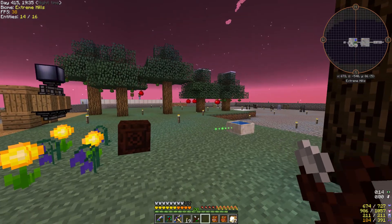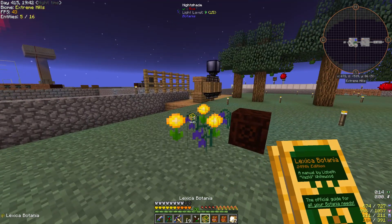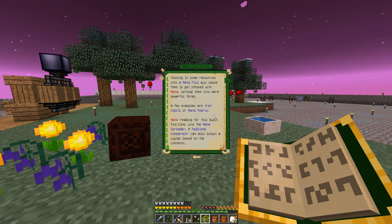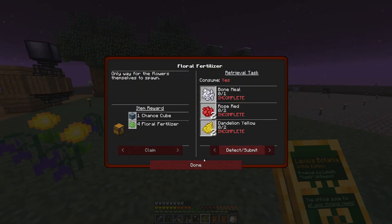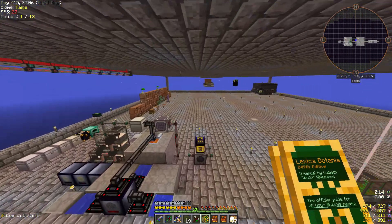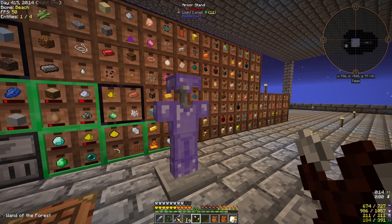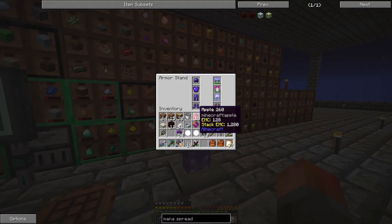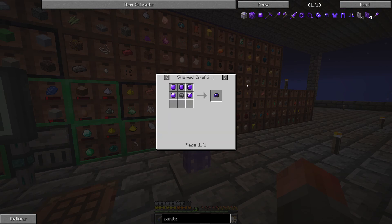With that in mind, we can now use the Lexica Botanica to generate other flowers and make other items. The next one normally is Enderflame. For floral fertilizer we need bone meal, rose red, and dandelion yellow — we have those already from the dye seeds. We can make floral fertilizer and take the quest reward. And if you're wondering what this armor is — I went up through the various armor starting with leather, then chain, iron, lapis, osmium, bronze, steel, and now xanite.